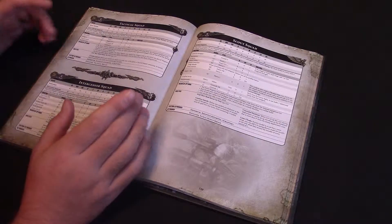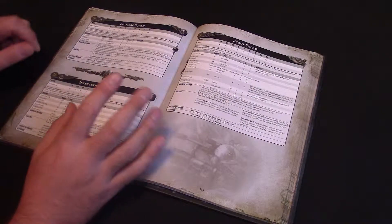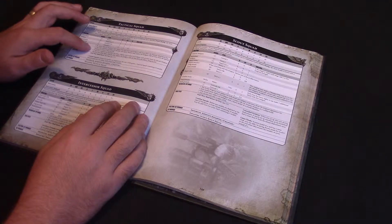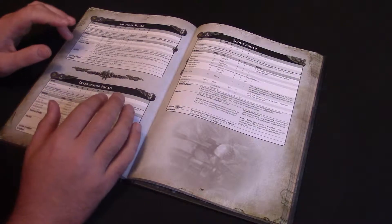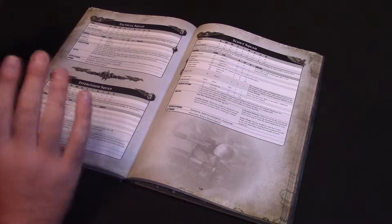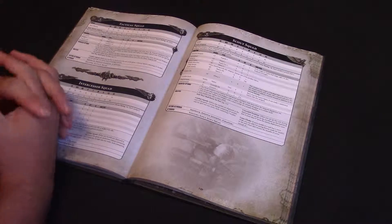There are a couple of reasons why I think tactical squads got a little bit better. Number one is the way they're armed - the sergeant can replace his bolt pistol and bolt gun with items from the sergeant equipment list. Here's the key bit: if the unit contains less than 10 models, one Space Marine may replace his bolt gun with an item from the special weapons or heavy weapons list. I'm convinced that before you couldn't take a heavy weapon unless it was a 10-man squad. So in theory you can now have five-man tactical squads with a lascannon.